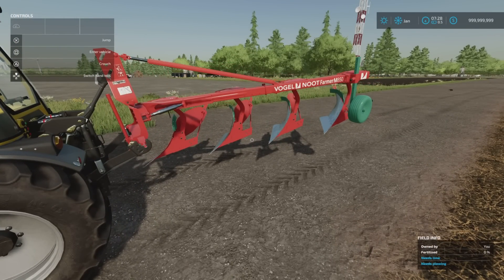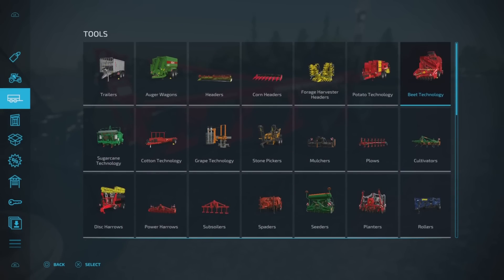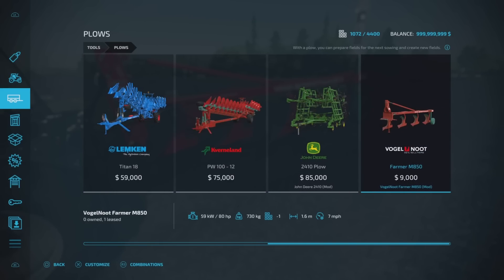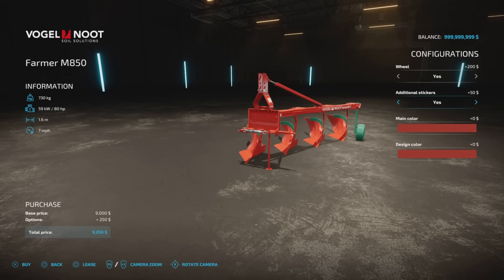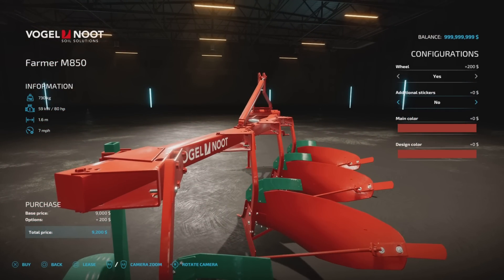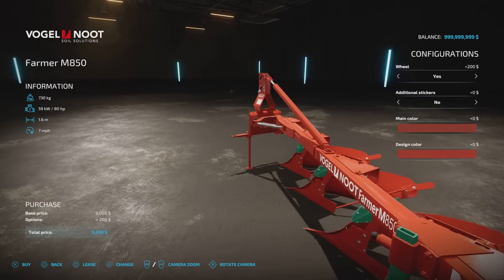This is the Vogelnut Farmer M850, by QWERTY PL. 4.59MB download, three slots on console. 1.6m wide. You'll find this under plows. Only nine grand, 80 horsepower required, slot count comes down to one. We've got the option of a wheel on the back, yes or no, additional stickers — you can have stickers all over the backs of each section if you want. Main colour changes the frame at the top, so anything on that palette.